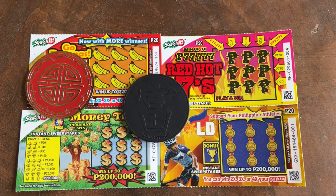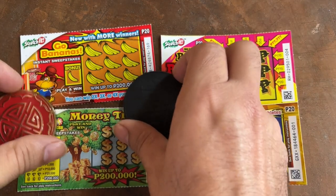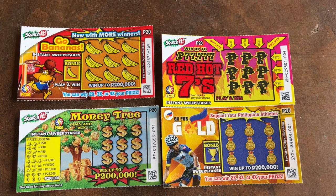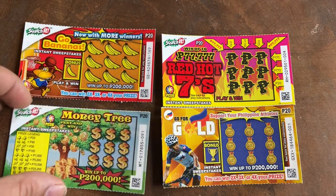Hello hello, it's Food Scratcher here. Welcome to another session. Today we'll be doing low boys — the cheapest tickets you can find in the Philippines. We have Go Bananas, Money Tree, Go For Gold, and the Red Hot Sevens. Okay, let's start.